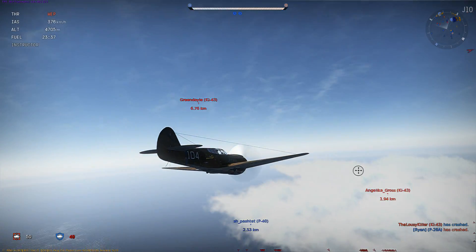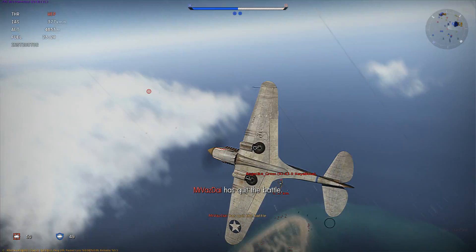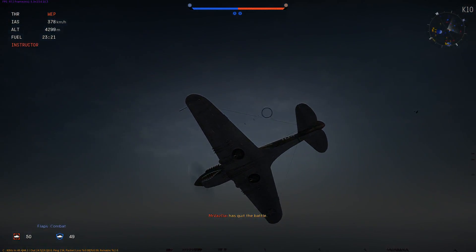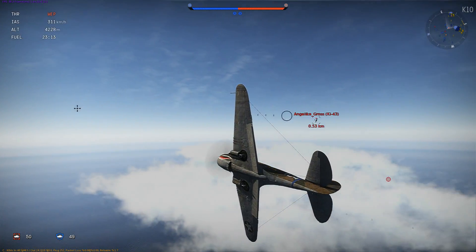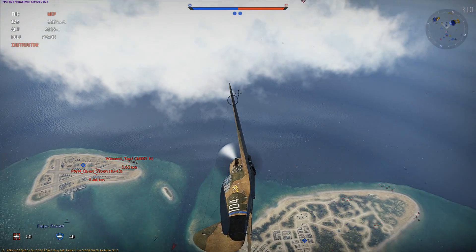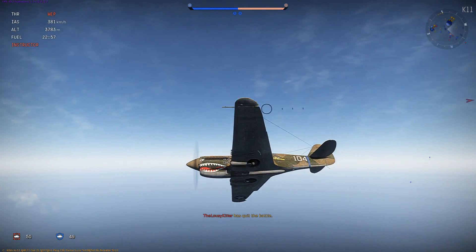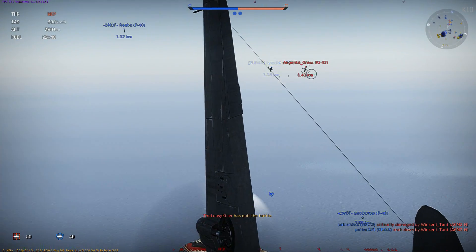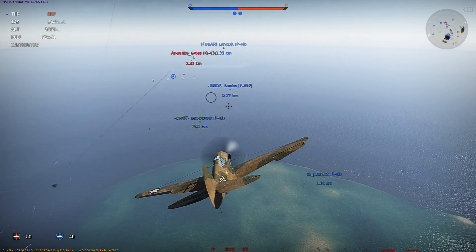So we're going after this Ki-43 and we know there's one higher than us and one in front of us. You want to always avoid head-ons as much as possible because they're just not worth it. We're going to try to use our turning speed and get on his six. We give up pursuit of the turn, then come back to it as we gain speed and distance. Now he's busy with other guys and we can get in for a shot. You always want to try to gang up on people — you never want to take shots by yourself.